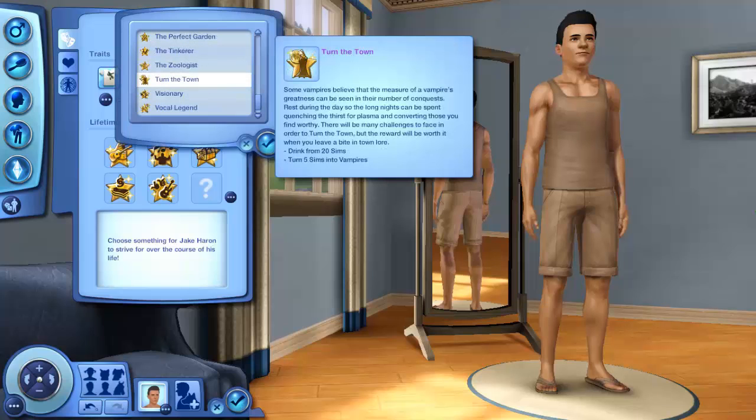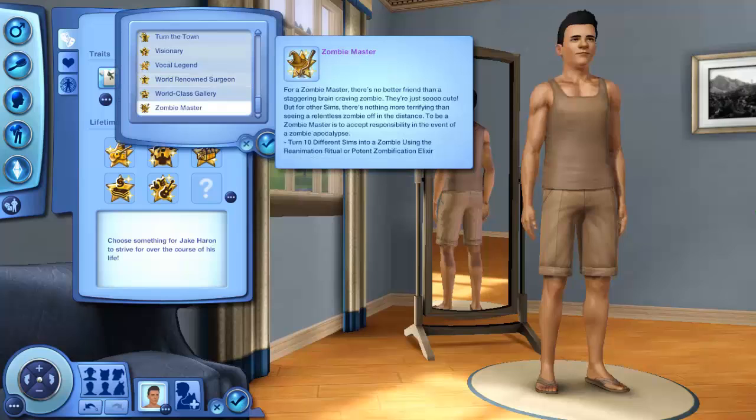Turn the Town — some vampires believe the measure of a vampire's greatness can be seen in the number of conquests; rest during the day so the long nights can be spent quenching the thirst for plasma and converting those you find worthy. Drink from 20 Sims and turn 5 Sims into vampires. Zombie Master — for a zombie master, there's no better friend than a staggering brain-craving zombie. To be a zombie master is to accept responsibility in the event of a zombie apocalypse. Turn 10 different Sims into a zombie using the Reanimation Ritual or Potent Zombification Elixir.